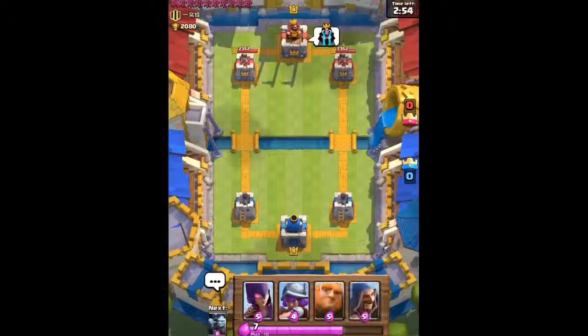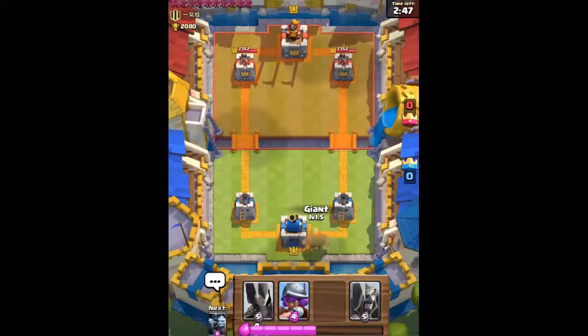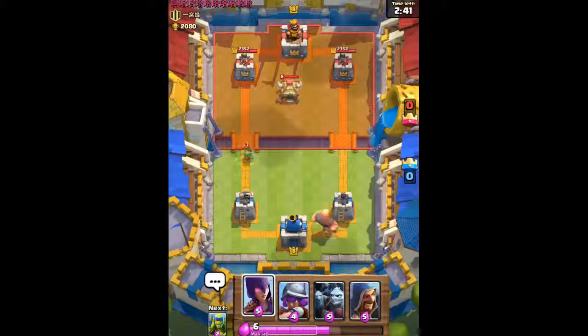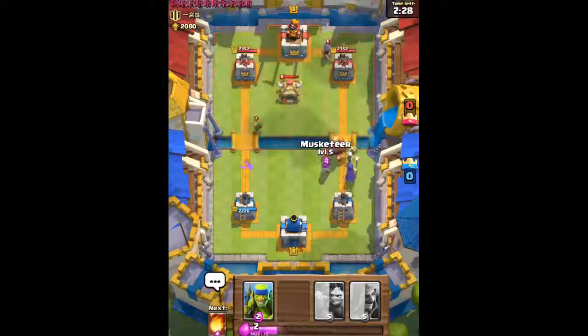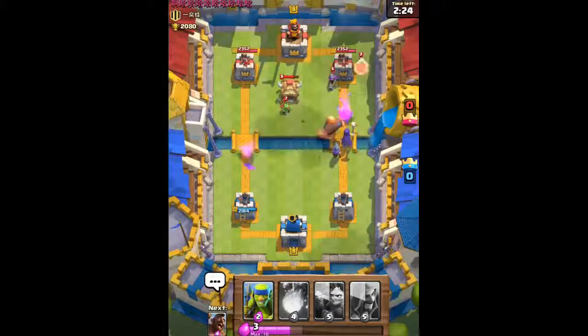We're up against this opponent. We have the Witch, Musketeer, Giant, and Wizard. We're gonna start off with the Giant at the back, load up on some Elixir, and then form the combination with the Witch behind and then our Musketeer. He has a Goblin Hut. We're gonna send out our Witch behind our Giant and combine that with the Musketeer.